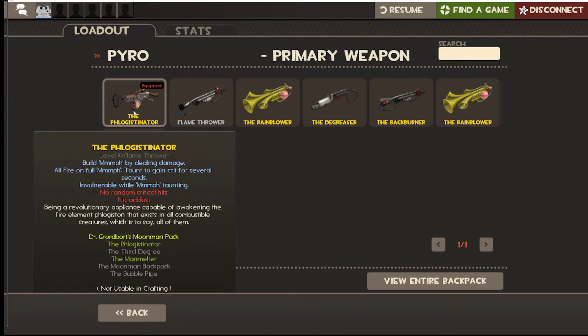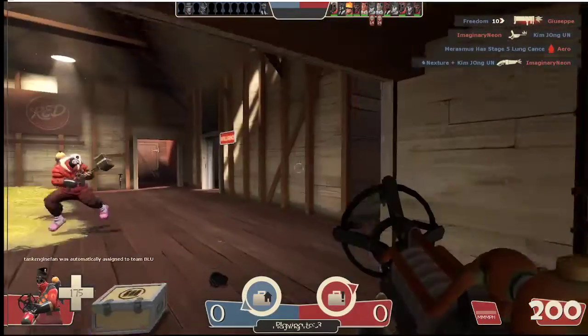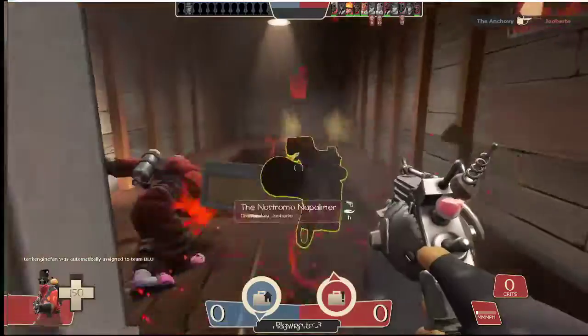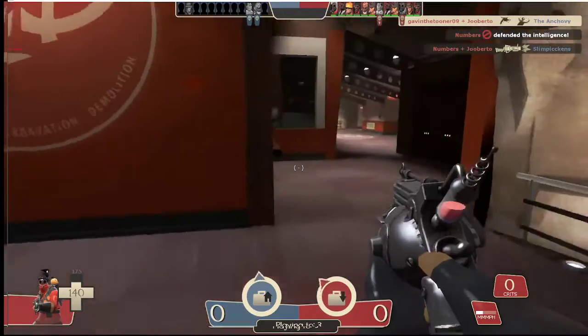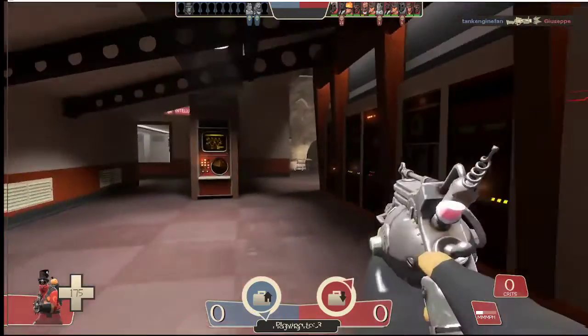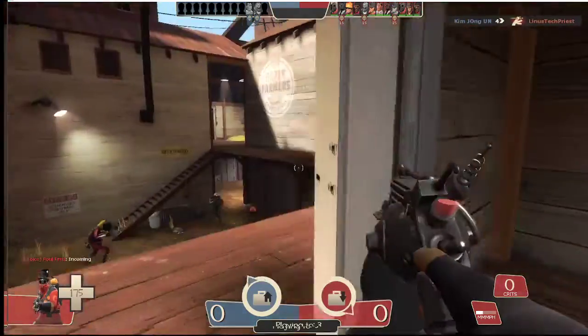This is the Flog. It builds the taunt by dealing damage. Alt-fire on full taunt to gain crits for several seconds. Here's the downside — it has no Air Blast, which means you can't Air Blast any rockets away from you. So if a Soldier is shooting rockets at you, you can't deflect them. As you can see, I killed a Heavy, which is the hardest class to kill. If you pair that with the Sandvich and run away for a bit, you'll basically be almost unstoppable if you use the class correctly.